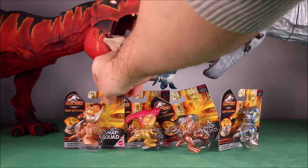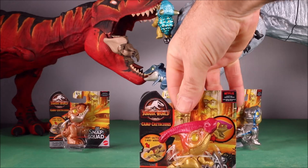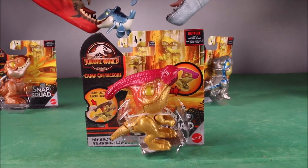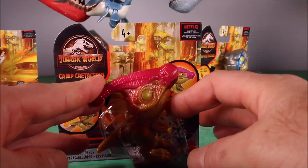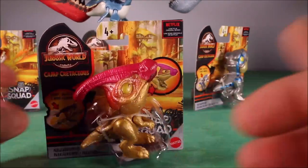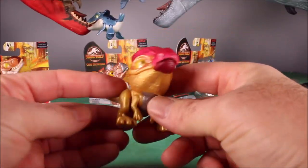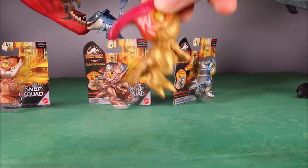I already showed you guys earlier another video with four other Camp Cretaceous, so there are at least eight Camp Cretaceous Snap Squad Dinosaurs. This one is the Parasaurolophus — the shiny one you actually see toward the end of the Camp Cretaceous series. Let's free her. There is our cute little Parasaurolophus with the little wiggly feet and the tail.